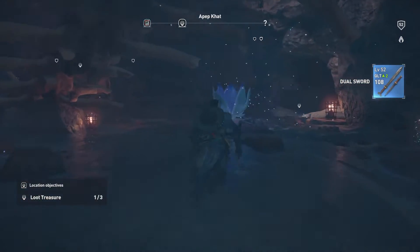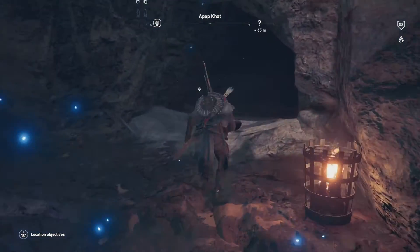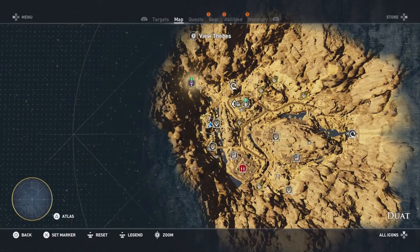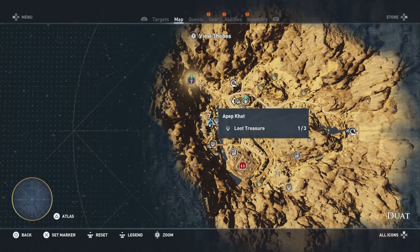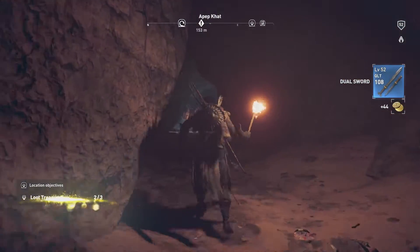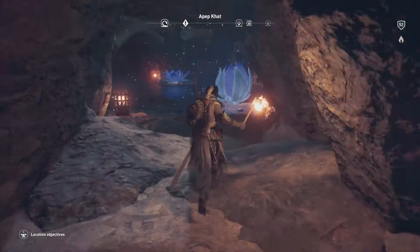Work our way back south and just to the west you'll see a cave right over here. Go ahead and throw a torch on so we can see what's happening in here. Right in here, just to the west of the actual marker, just underneath whatever that question mark is, you'll see our next loot treasure.